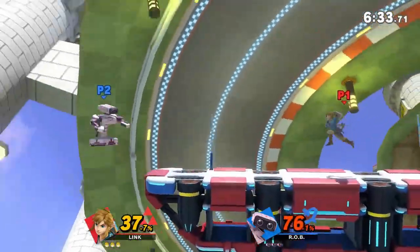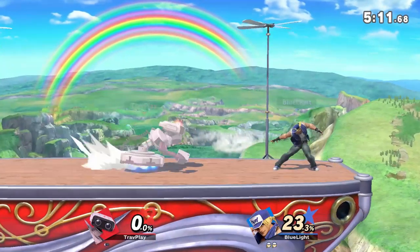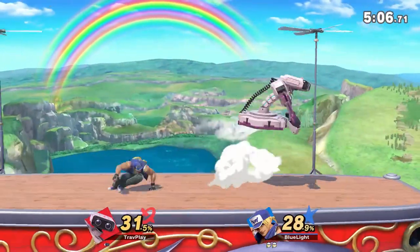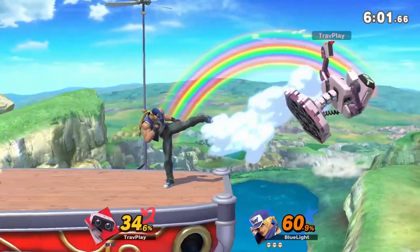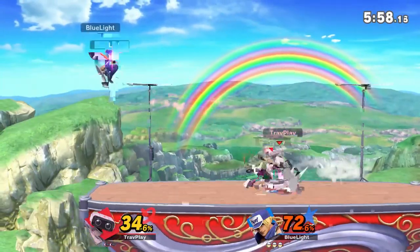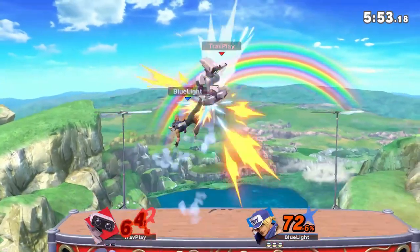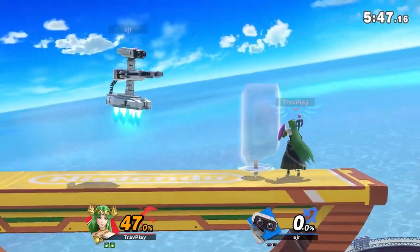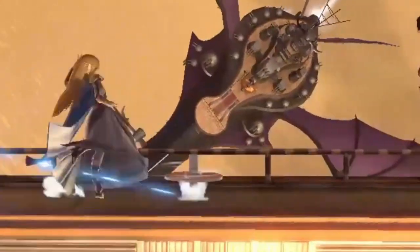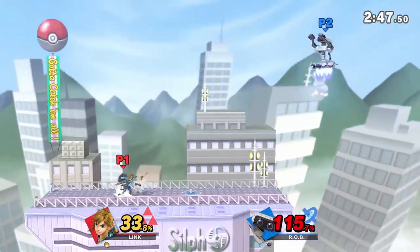There are a couple good options for how to handle Rob's Gyro. First, shield it when it first comes out — the benefit here is that the Gyro will completely disappear if it hits your shield. This is a good option if you like to move in close and rush down Rob, because the Gyro will be out of the way. Second option: grab it. This is a good option if you like to zone or if you're good with items and want to beat Rob at his own game. You can pull off your own Gyro combos. Just keep in mind that after you pick it up, it won't spin anymore. Picking up the spinning Gyro takes practice — if your spacing is off, you'll end up getting hit by it. Watch these ways you can grab the Gyro safely.